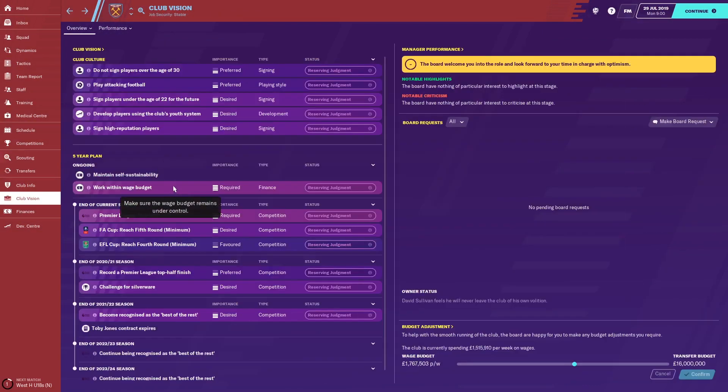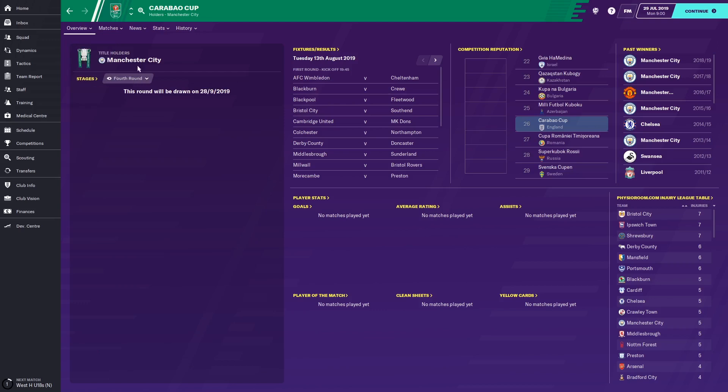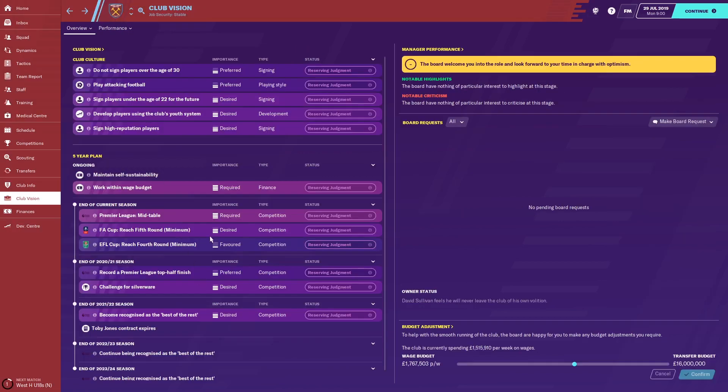In terms of the five-year plan, the club want you to work within the wage budget, which seems fairly easy — you've got around £200,000 a week spare, so that shouldn't be too much of an issue. There are also two cup competitions: the FA Cup and the EFL Cup. The club aren't too bothered about the EFL Cup — reach the fourth round as a minimum, which is the round of 16. And then to reach the fifth round of the FA Cup, which is also the round of 16.